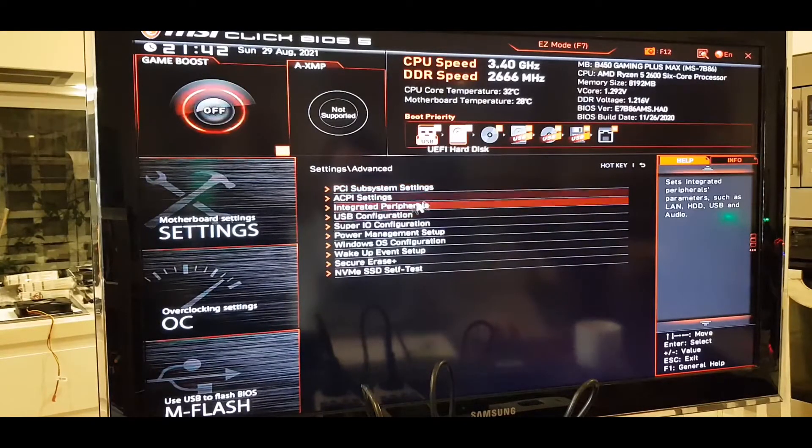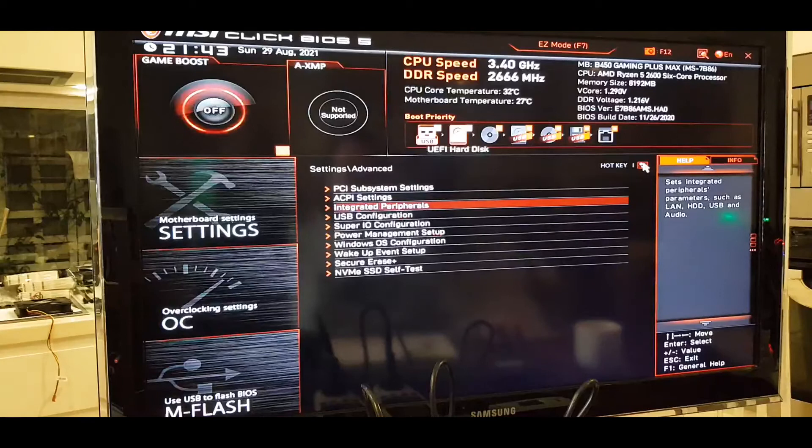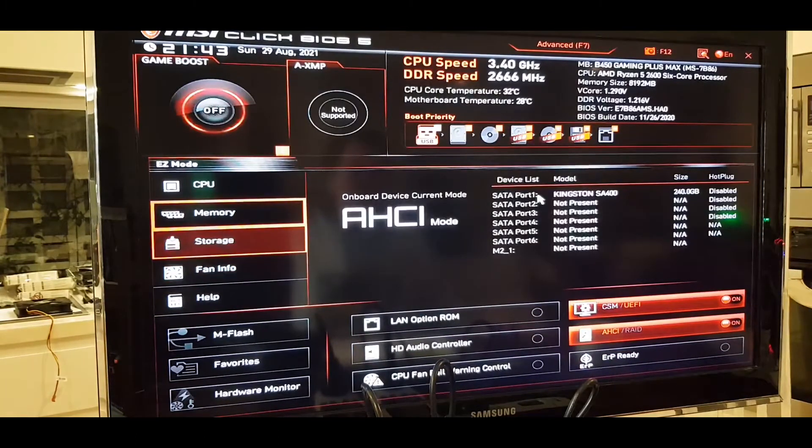I know when we went to Integrated Peripherals we saw the Kingston listed under storage. I'll go back to Easy Mode to check — yeah, we had the Kingston there. I think it'll go and find that hard drive when it's ready to install Windows, so I'll leave it as-is.